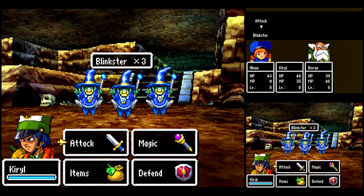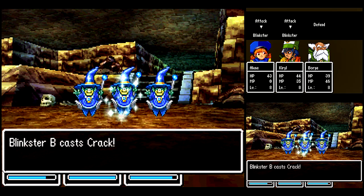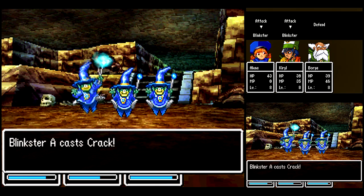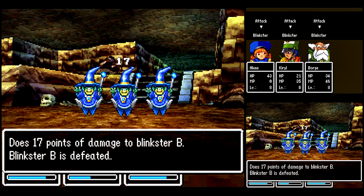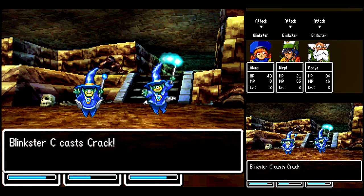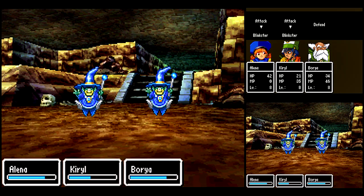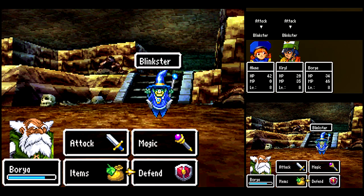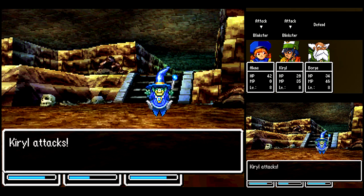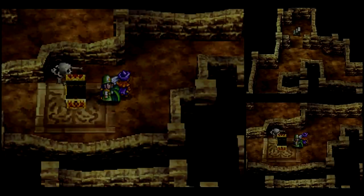Here's a new enemy — Blinkster! They are pretty much immune to most spells, so Crack is not going to be too useful against them. They can cast Crack once, and then they'll be out of MP, so now we can go all out. If you had the Fizzle spell — which is like the Stop spell from the NES version — you could cast that on them. But Kirill doesn't learn that, so we can't do that here.